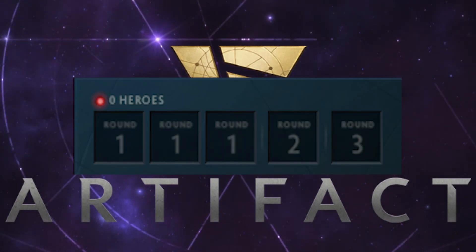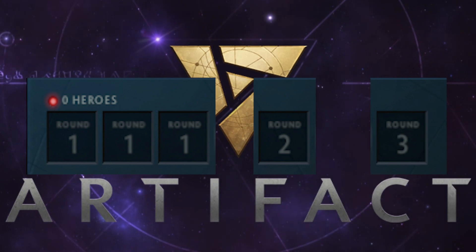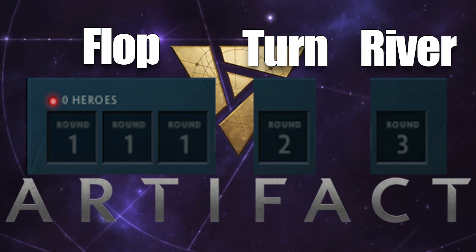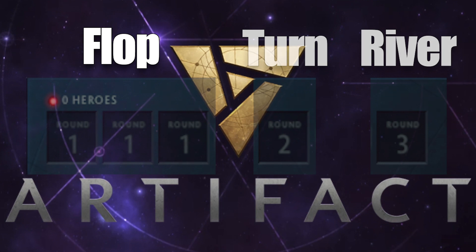As you all know, every deck has five heroes, three of which come out on turn one, one on turn two, and one on turn three. Sometimes these are called the flop, turn, and river, which is terminology from poker. Some heroes do better in different positions for a variety of reasons.